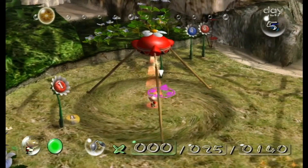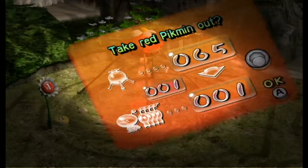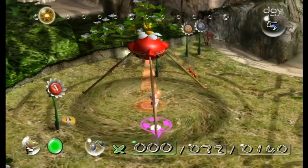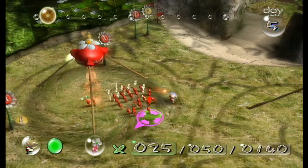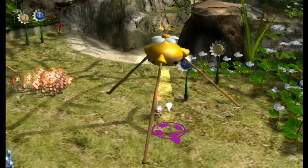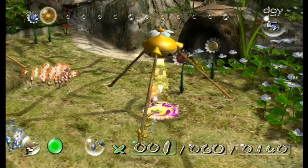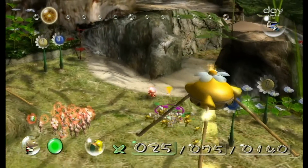Reds aren't going to be quite as useful, but I want to get about 25 of them out too. Yellows, again, not as useful, but I want 25 of these too. 25 of each type should be good. Yellows are going to be the most immediately helpful, though, because bomb rocks. If you remember that stone wall...